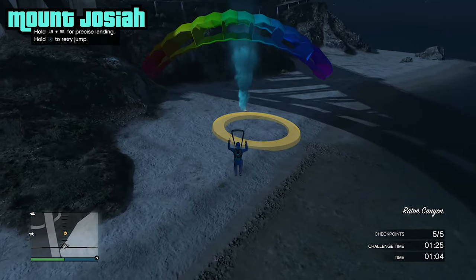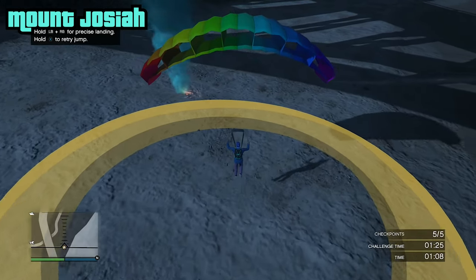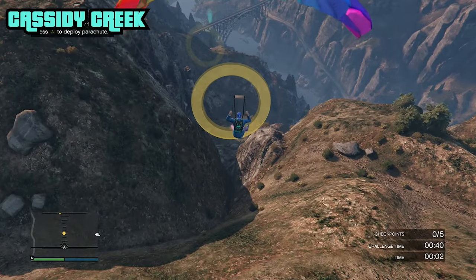This one just seems easy. I have to pull up to make sure I land at the right spot — and there we go, that's seven down, we have three more to go. Let's pull the parachute, let's get going.